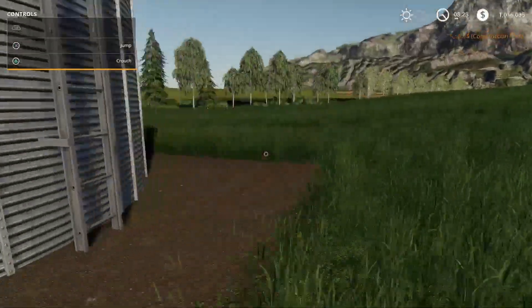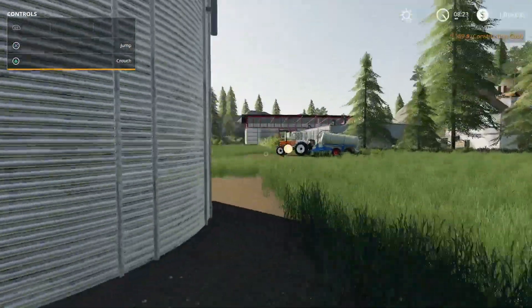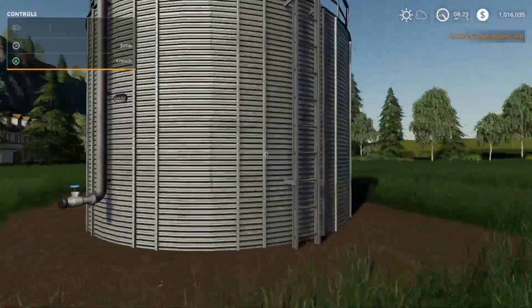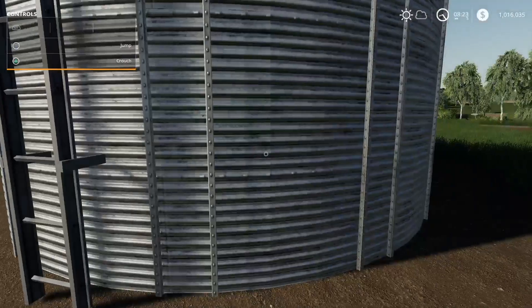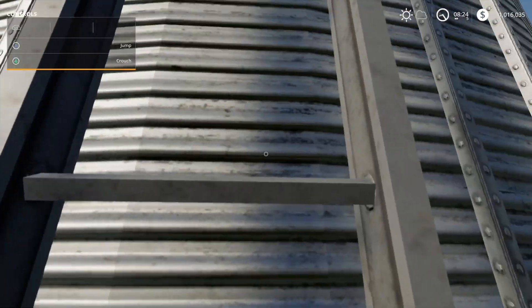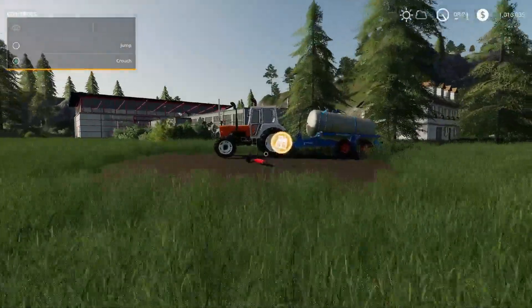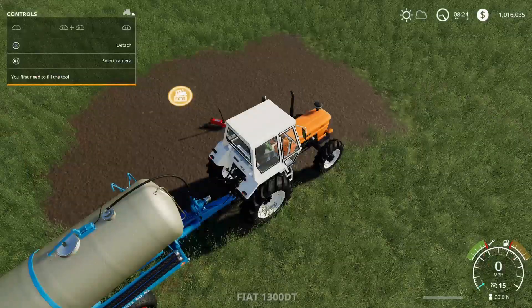Looks like a hose right here. I'm hoping that one of these days we get a water tanker that we actually have to fill ourselves. You can't actually come up here — it does not look like it. Let's go over with the Fiat to see about filling this thing up.